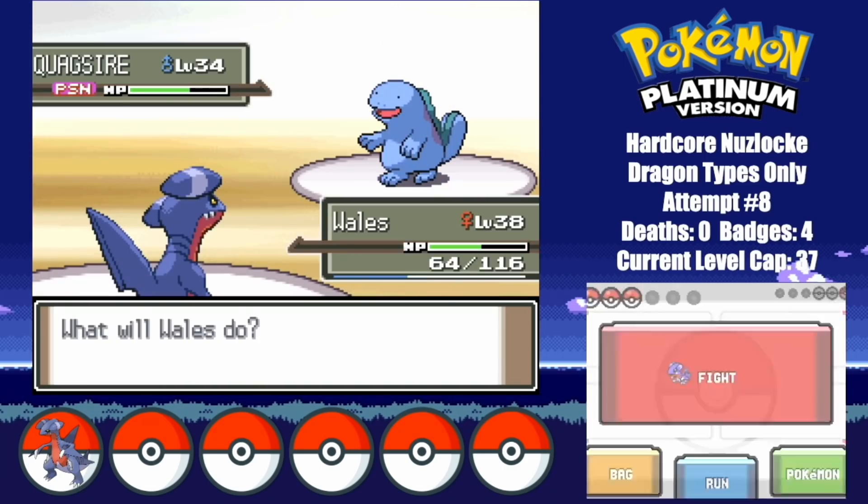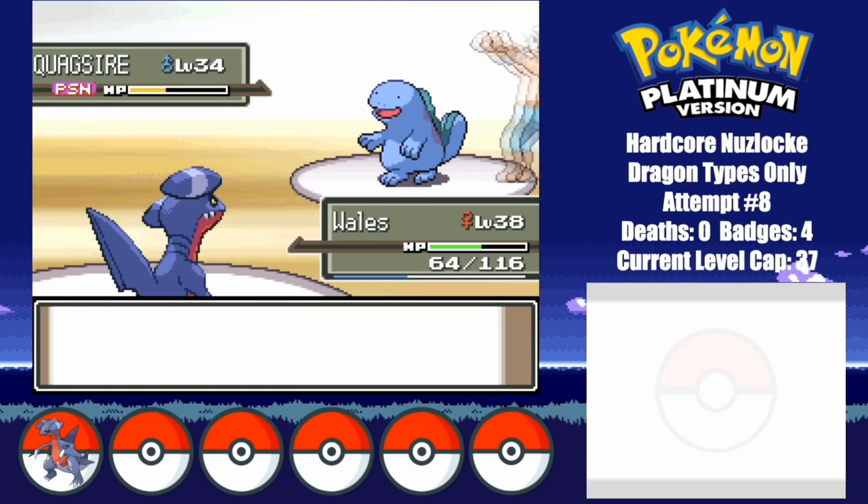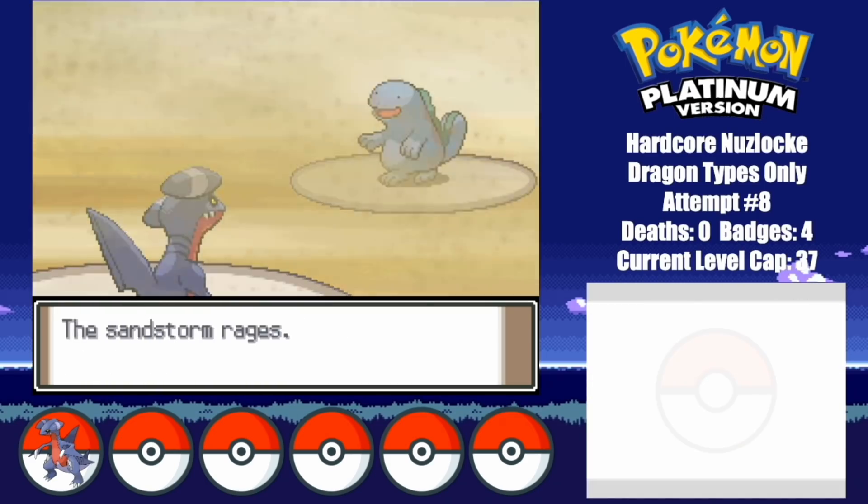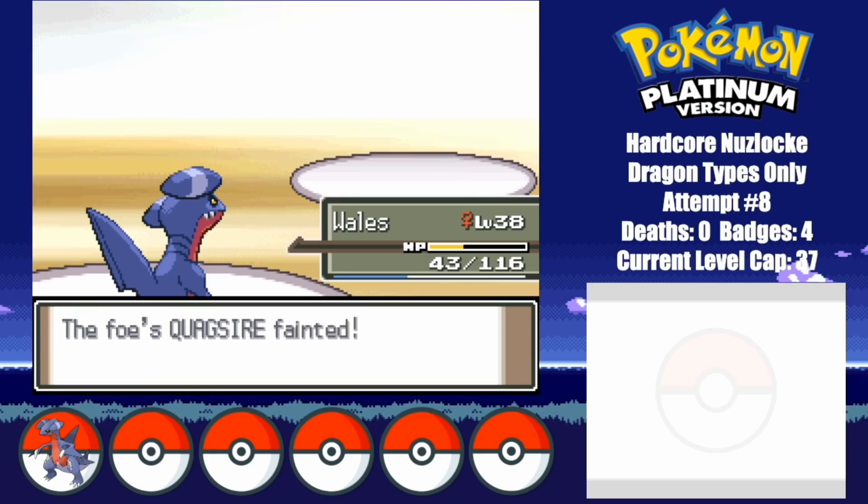Quagsire actually manages to hit a Mud Shot, but it's not very effective as it only does about 20 damage. He then goes down, leaving Whales with 43 HP. No luck, just skill, am I right?